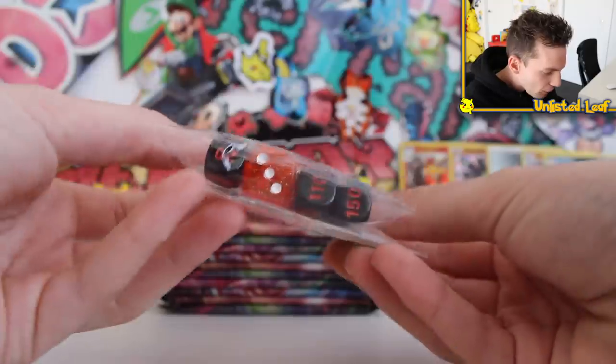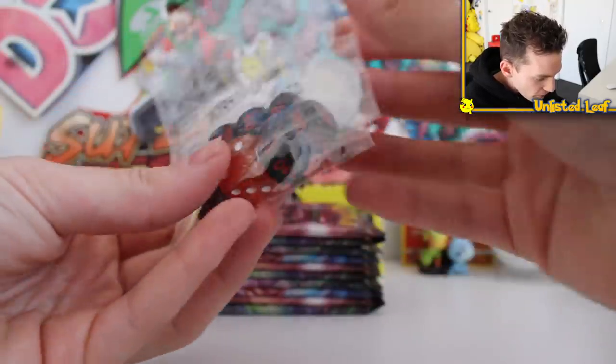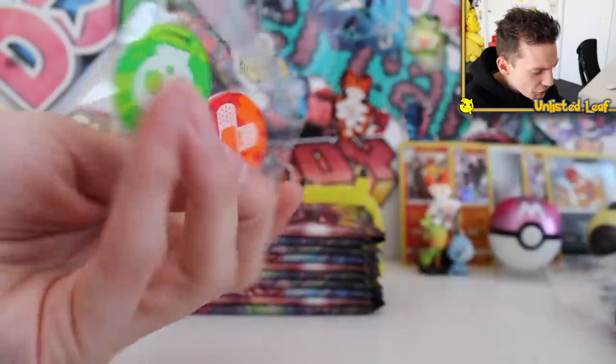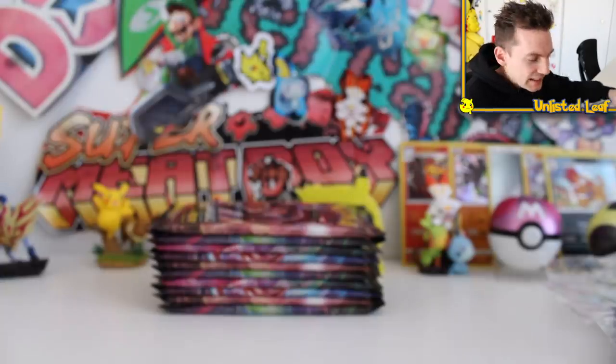So without further ado, let's open this bad boy up. I'm going to go over all the stuff you get inside the Champion's Path ETB super quick — if you want a more in-depth look I'll leave a link in the description from my opening the other day. You get the deck box right here with a holographic Charizard on the side. Then you also get crimson orange glitter sparkle filled Champion's Path logos, dice in black and orange, and your poison and damage counters.